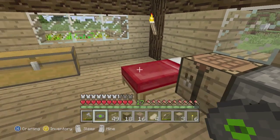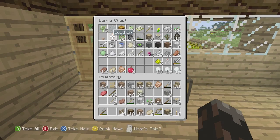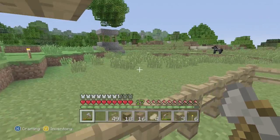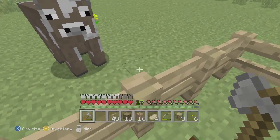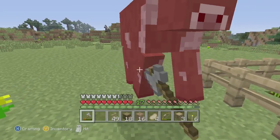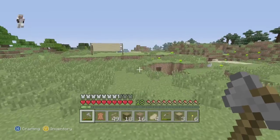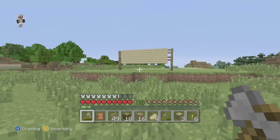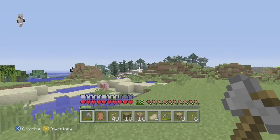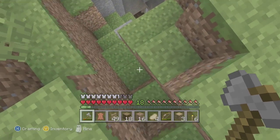Over there as you can see we were shooting creepers with skeletons, and we actually have too many items in our chest right now so we're gonna go dump them. Here's a close-up look of that little wall of inspiration I was talking about. The pit we jump into for lava is down here somewhere.